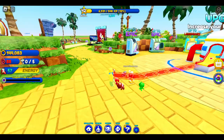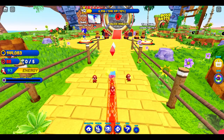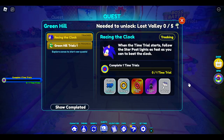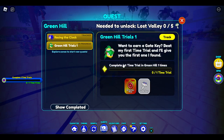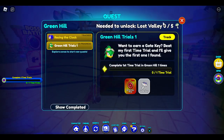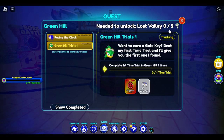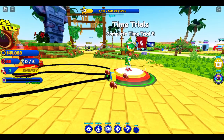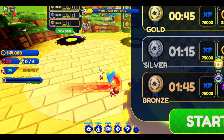So basically you can do that — that's part one. Another way: once you collect all the things, head over to this guy right here who gives you red star rings and gate keys to unlock the next world. If you're having trouble finding them, you can click on the track button and then just head over there and purchase them.